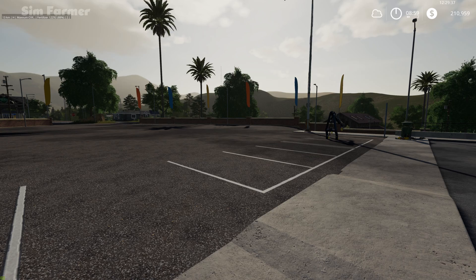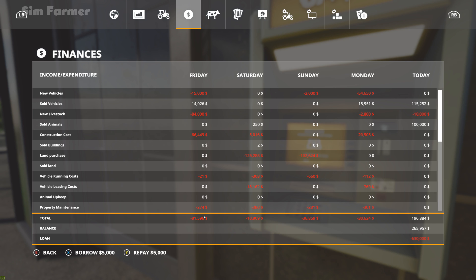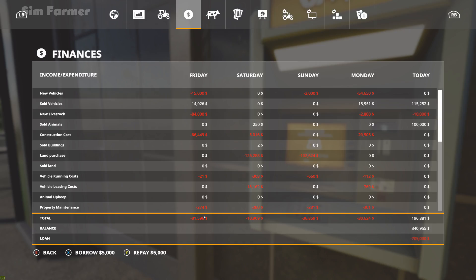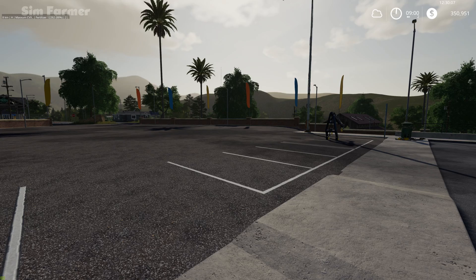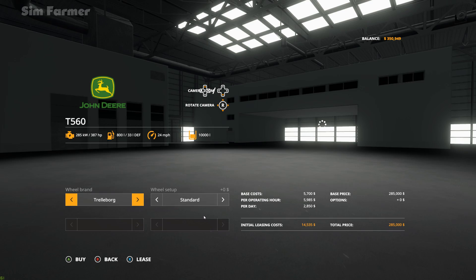We need to increase our loan a little bit. The question is whether we can increase it enough. We should be able to because we do have quite a bit of land. I think $350,000 should be enough. While we're here I'll just check on the worker on contract field eight — it's at 63%, so still got a bit to do on that. So we want the John Deere T560.